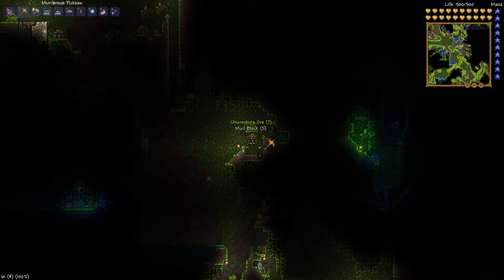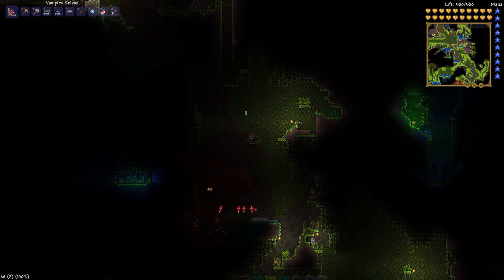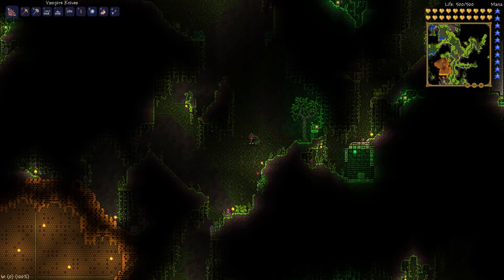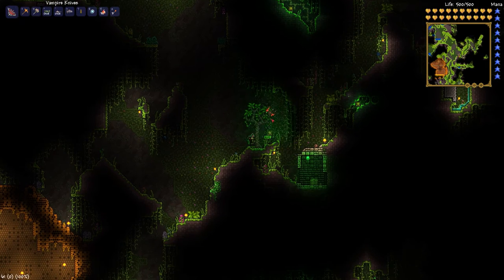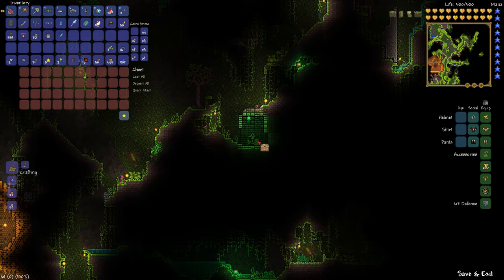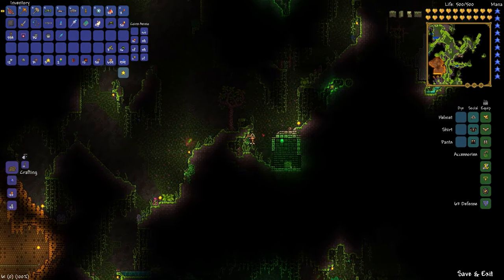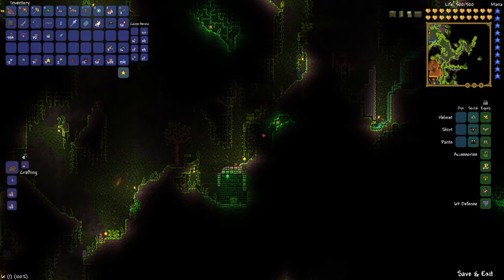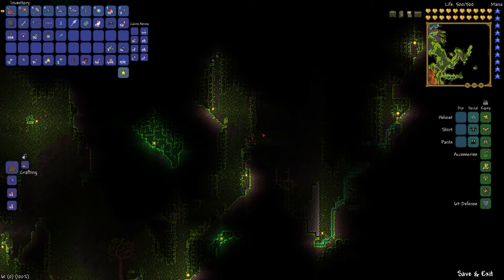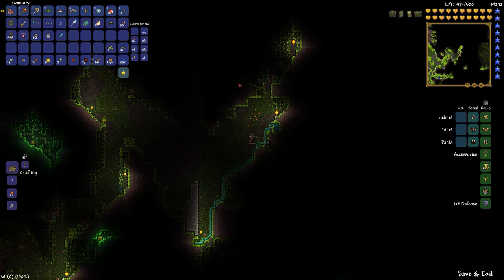Turtle armor is one of the most defensive armors in the game. It gives you something like over 90 defense, which is really sick. I mean I beat this with the Hallowed armor — I beat all the newer bosses with the Hallowed armor. So as long as you're well geared offensively, who needs defense? As they say, good defense is a well awesome offense. This whole area is just one big train wreck.